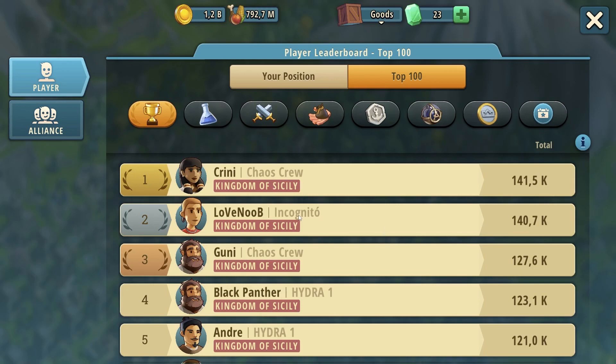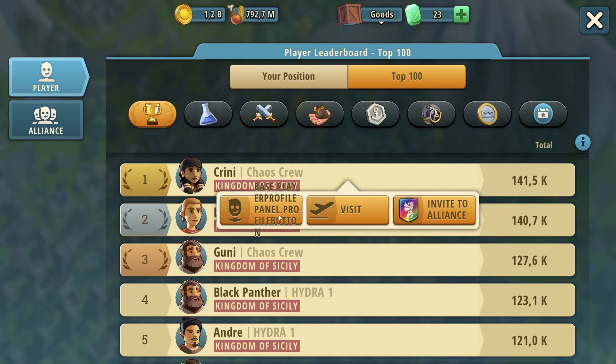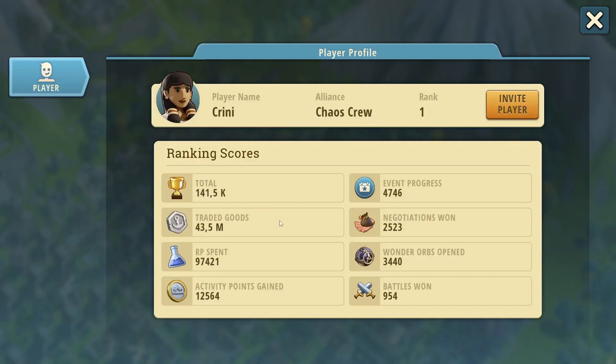Now let's move on to the explanation. You can open somebody from your alliance — just click on them and you'll see the player profile button. Click on the smiley face and you get info on that player, which shows you everything you need to know about how to accumulate your ranking.